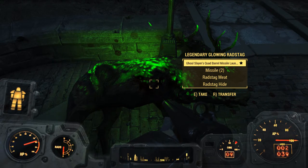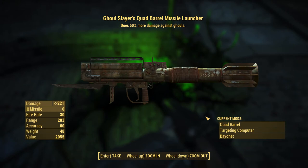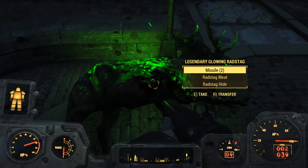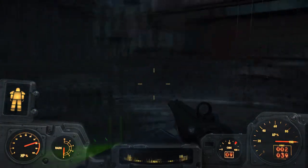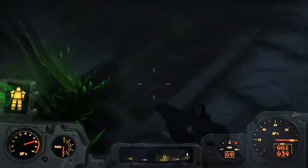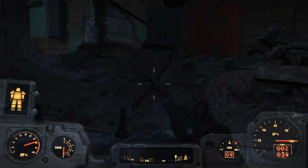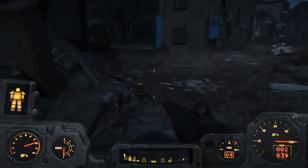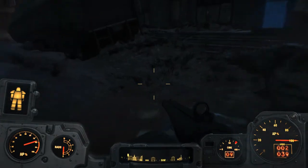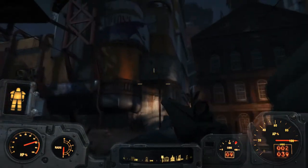Holy crap — Ghoul Slayer's quad barrel missile launcher! 50% more damage against ghouls. Wow, I'll take that! Nice. That is one strange looking fella. I didn't even know they came with legendary versions of those radstaffs — rad deer, whatever the hell they're called.